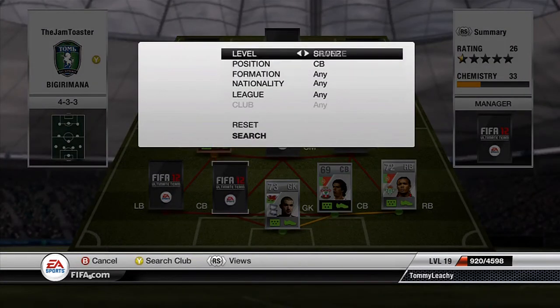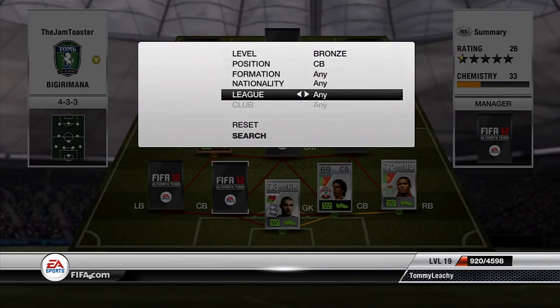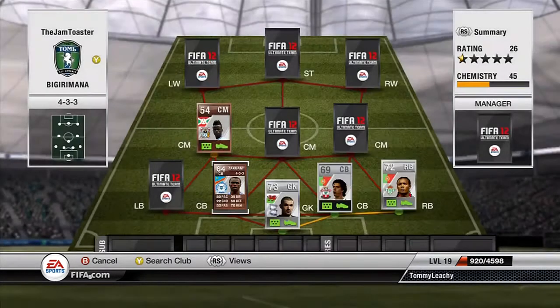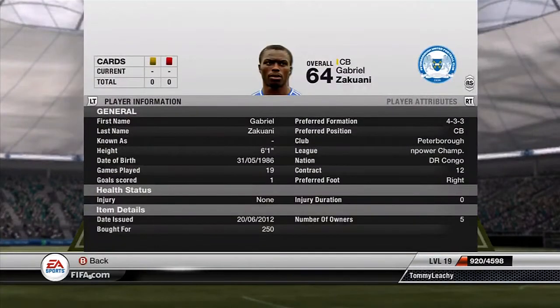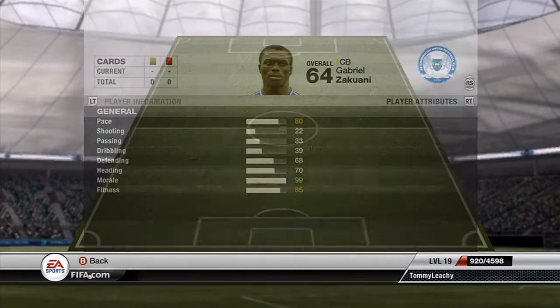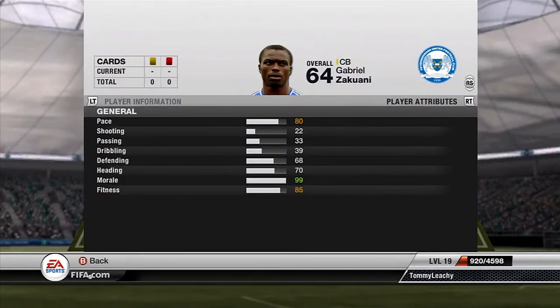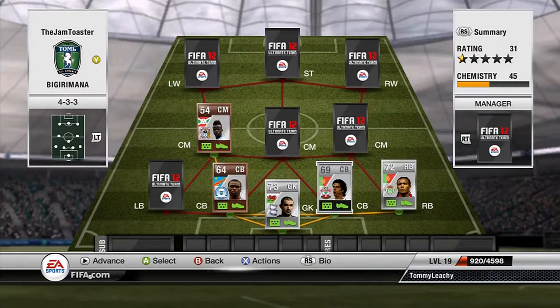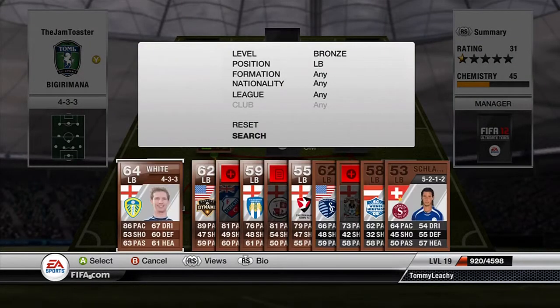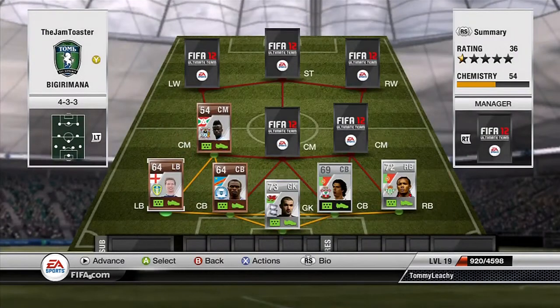Onto my other centre-back. This guy is the absolute bargain of the team: Gabriel Zaquani. He has 80 pace and very good heading. He is a tall lad and he wins all of the headers that get put at him. And then onto the left back — you all know who I'm going to have. It is White, 86 pace. He is very young as well and he is a very good left back to have in your team.